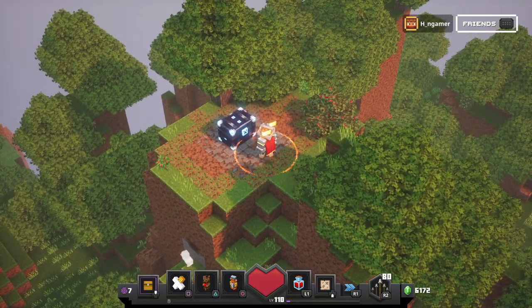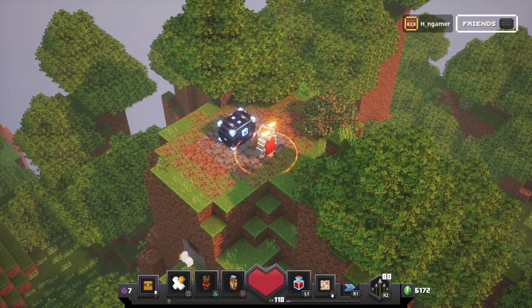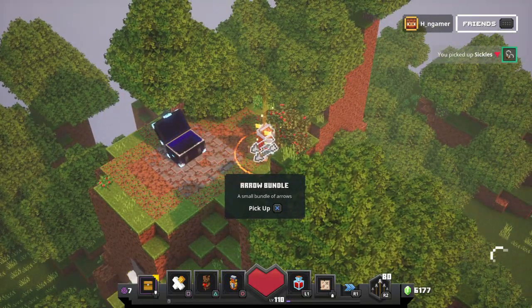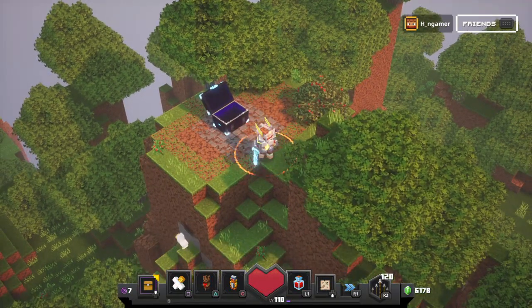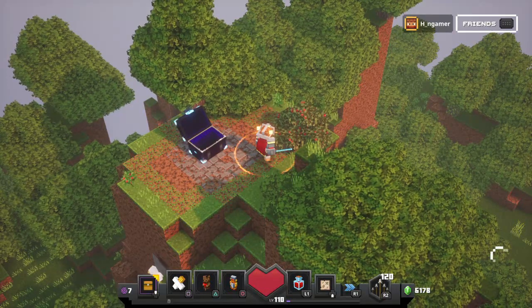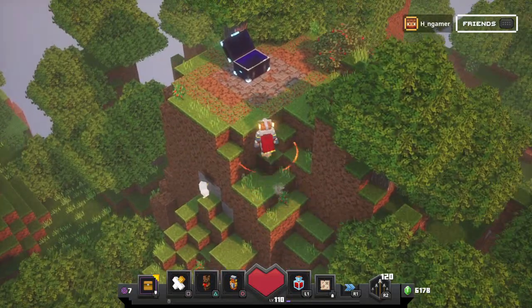Then you've got yourself an obsidian chest. If you've already been here, the obsidian chest will either be opened or it won't be here at all. Let's see what we get — we've got some 105 sickles, some bows, and some emeralds, which is absolutely amazing. It will be different every time, so it won't be the exact same thing I've got. That is how you find the secret obsidian chest.